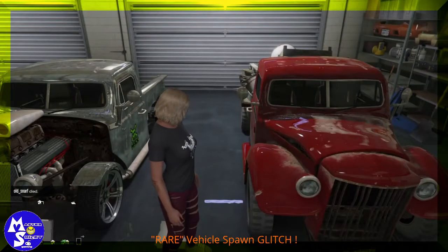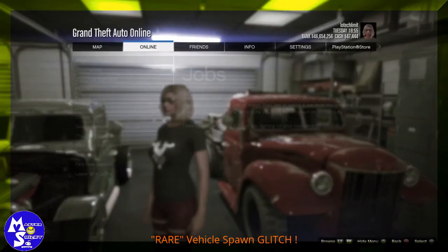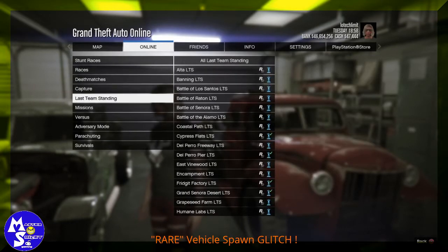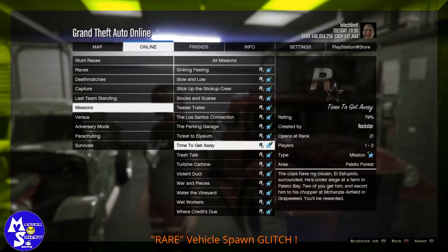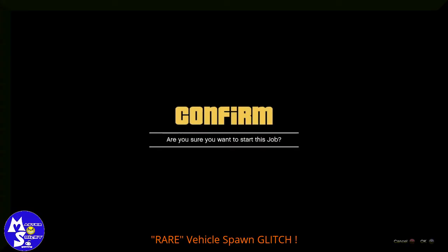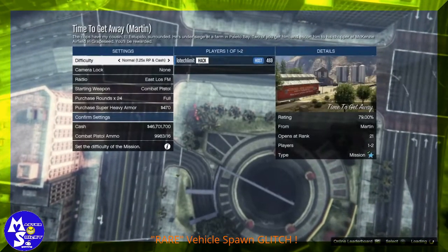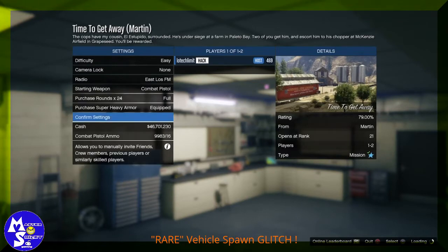Once you've ordered it and it arrives, go ahead and push Start, go to Online, Jobs, Play Jobs, Rockstar Created, and look for a job called 'Time to Get Away' — it should be in the Missions section. Go ahead and start the job, and be sure you're the host.